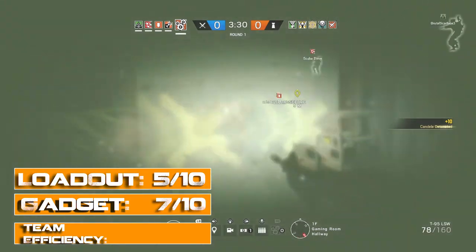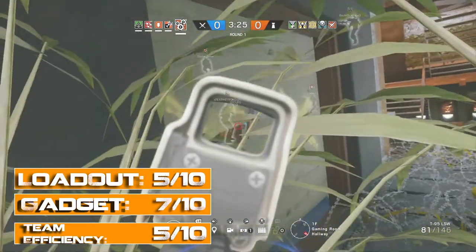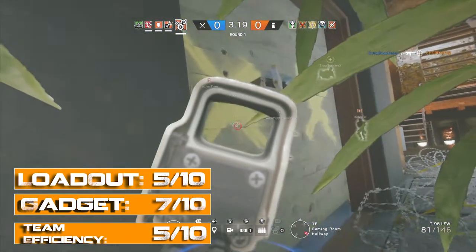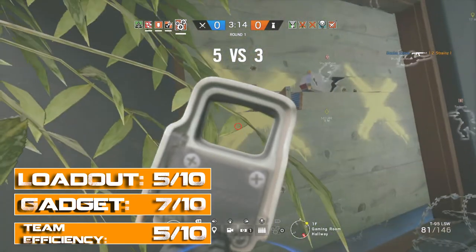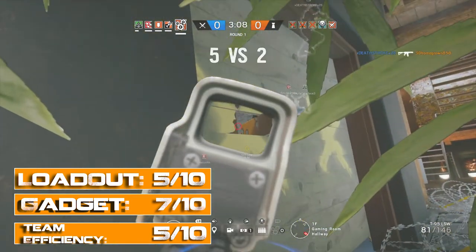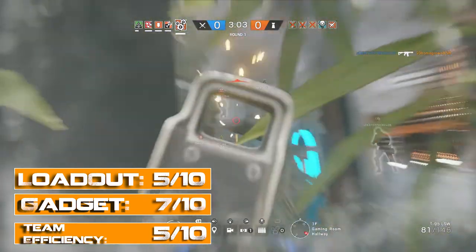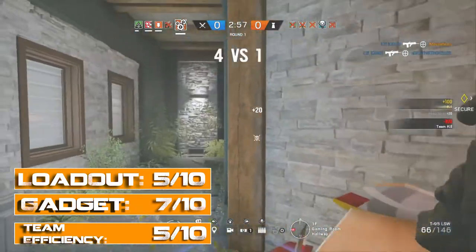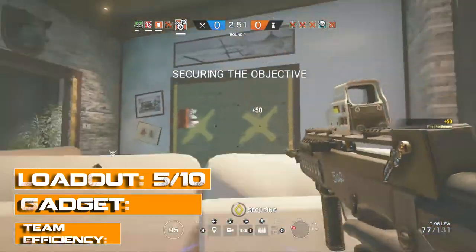Now for her team efficiency I am going to give her a 5 out of 10. The reason for such a low score is the fact that her Candela charges could easily blind her teammates — I think that alone takes away a lot of her team efficiency. The Candela charges are only useful if you are running inside the room as they're being activated, and since Ying is the only one not affected, her teammates can't really join her, which eliminates a lot of the team aspect when attacking. I also feel she would be a lot more efficient with her team if they made it so she can't get blinded by teammates' flashbangs or Blitz's flash charge. Putting these negatives aside, Ying is a really good breacher to have on your team — I just wish her gadget was more efficient with the team. That's what gives her a 5 out of 10 for team efficiency.